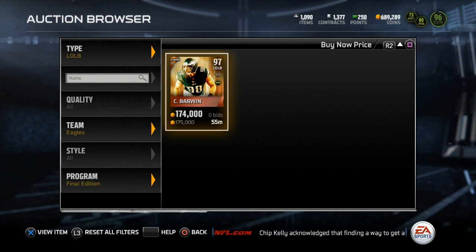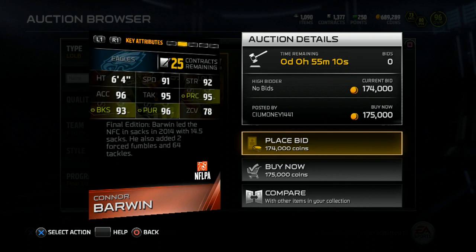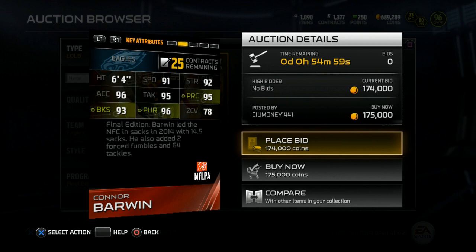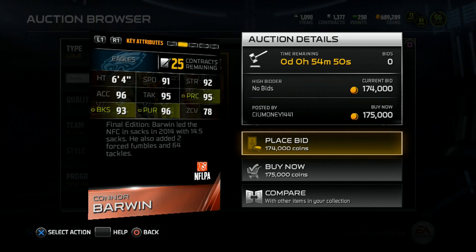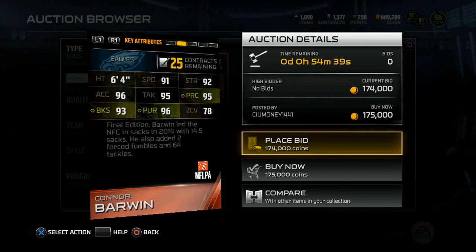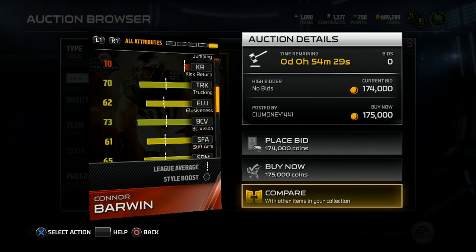Here is the 97 overall Final Edition Connor Barwin. It has the zone defense and pass rush styles. Looking at the stats: 6'4", 96 acceleration, 93 block shed, 91 speed, 95 tackle, 96 pursuit, 92 strength, 95 play recognition, and 78 zone coverage. He's certainly not a great coverage linebacker but will be very good at getting to the quarterback. I used to run the Football Outsiders 90 overall version and it was solid even with the low zone rating.